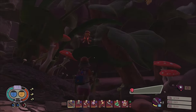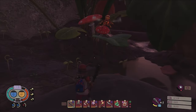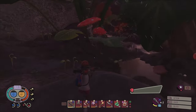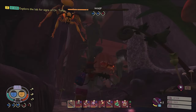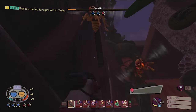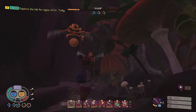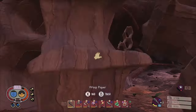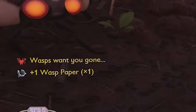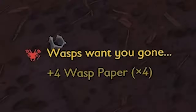The goal of attacking the Wasps is to build up factional raid aggression against them. You can accomplish this by defeating 6-8 Wasps, destroying two small nests, or a combination of the two. You'll know when you've built up enough factional aggression with the Wasps when a prompt warns you on the side of the screen that the Wasps are mad at you.